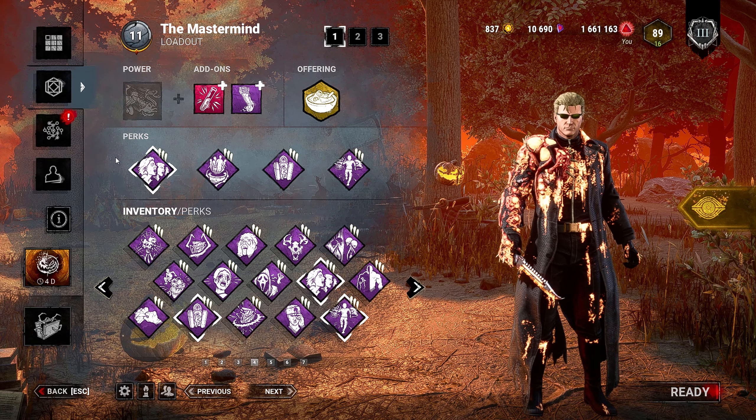Got one down! This is pretty much a dead zone right here, so it should be a pretty quick second down. She might make it to the other pallet — she does. We don't get the down but we basically put her into a dead zone, so that's just as good honestly. And we'll go ahead and get her on the hook real quick.